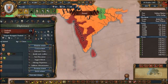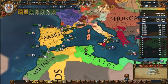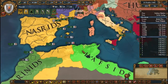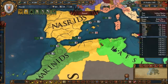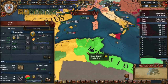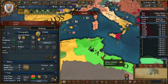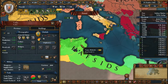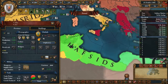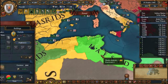Did England — they're still at war with England because England hasn't gone over there yet, unsurprisingly. This would be a nice time to attack the Hafsids — they have no allies. We can actually just form Tunisia, but Tunisia's only got like three provinces. We might actually attack the Hafsids.